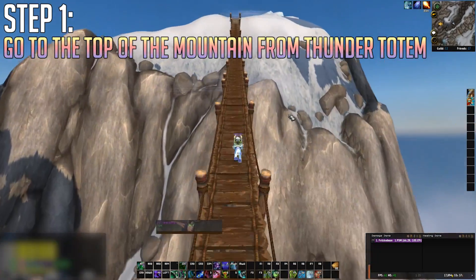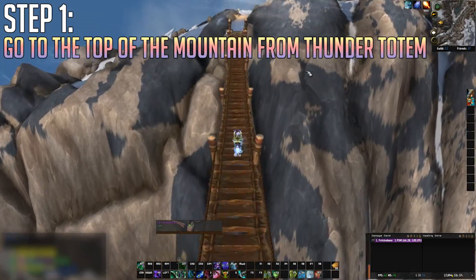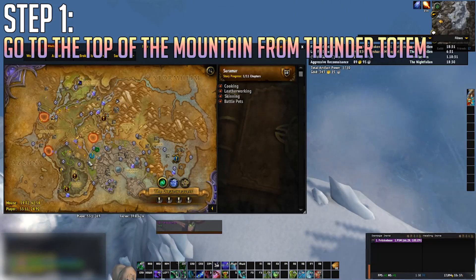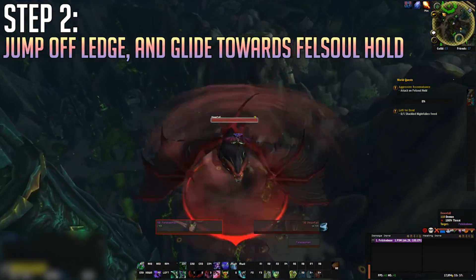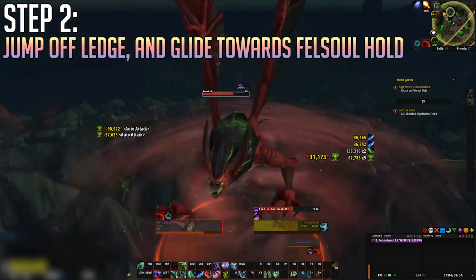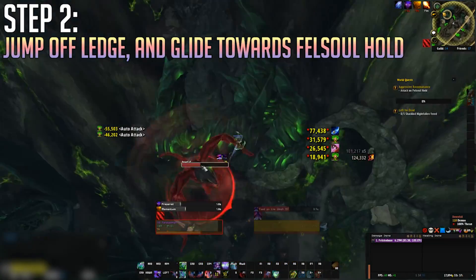You can basically go to the top of a mountain in Stormheim and from there jump down and kill the mob. Make sure you are in DPS spec preferably, because it's easier to dash through to the mob. It will keep you in the air when you have to fight it, and when it dies, all you need to do is loot it. The drop rate is 100%, so it's not a very hard appearance to obtain — probably one of the easier hidden artifacts to get, but it looks really good.